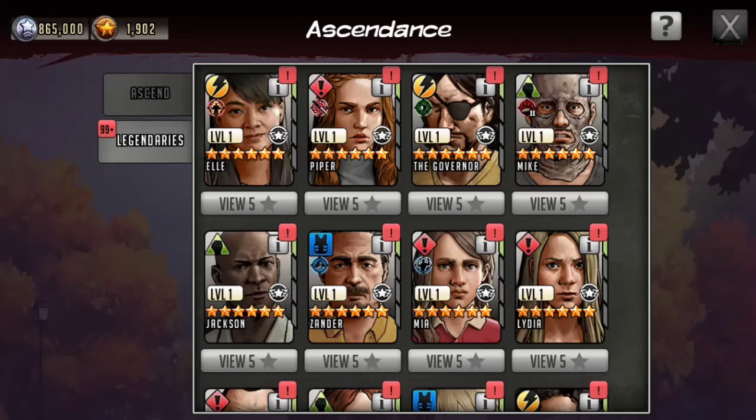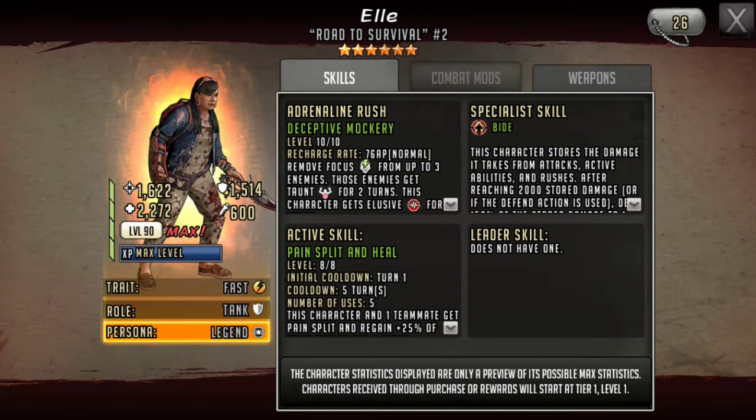Guys, Man on the Moon here with another video. Today we are going to be taking a first look at Ellie. She just popped up in the promo wheel. She is the first ever specialist skill Bide, but we'll get to that in a second.